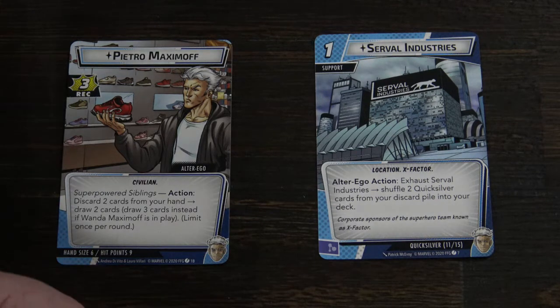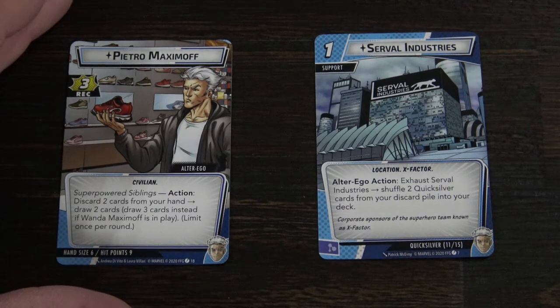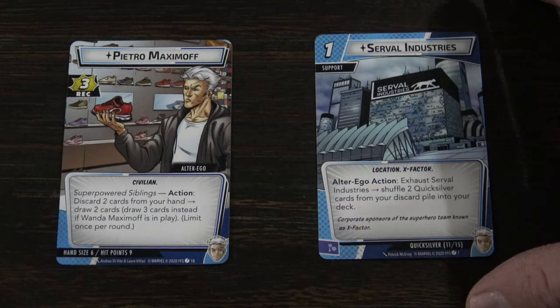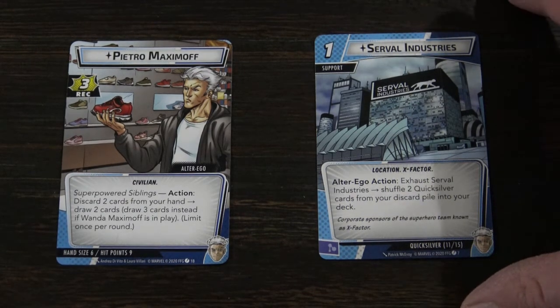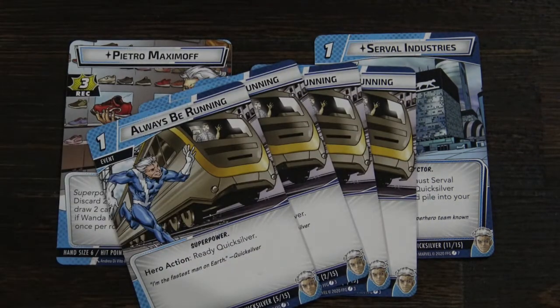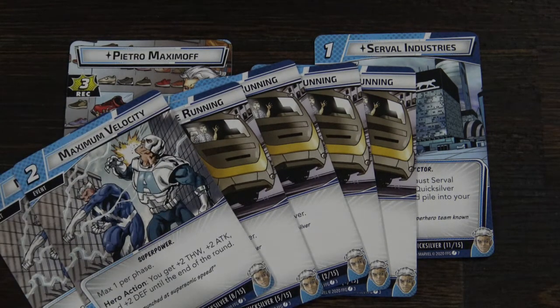For Alter Ego abilities: in Alter Ego form you can discard two cards from your hand to draw two cards, and if Wanda is out you can draw three — a nice synergy once the Scarlet Witch set drops. There's also Serval Industries, which must be used in Alter Ego mode. You exhaust it to shuffle two Quicksilver cards from your discard pile back into your draw deck. I kept cycling Always Be Running and Maximum Velocity back in — shuffling one of each seemed to work out pretty well.